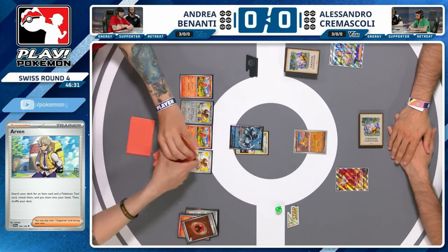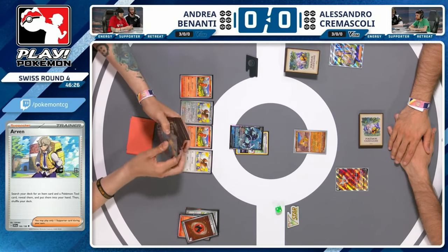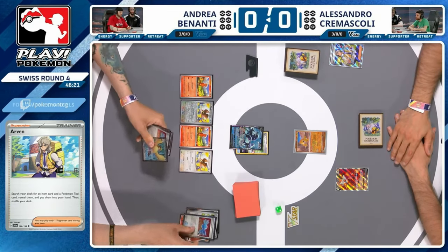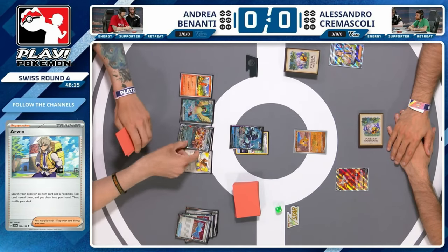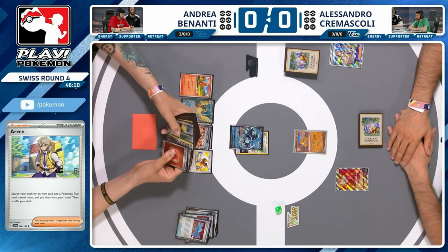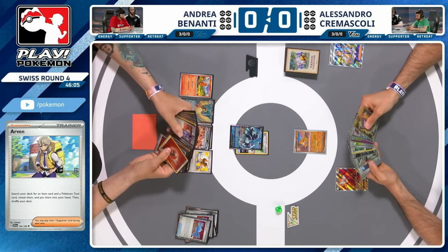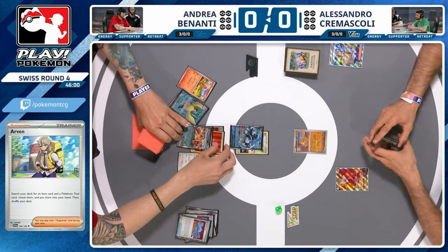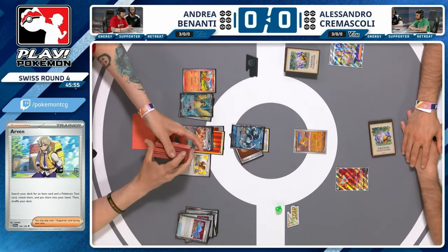Andrea's got Ultra Ball and Rare Candy in hand, probably going to pop off Pidgeot then find the pieces toward Charizard. We're going to see some pressure very early on — Andrea already has Charizard in hand! Amazing opener: you haven't even used Quick Search and you've already got your Pidgeot and Charizard. Evolve up into Charizard, grab free Fire Energy and attach them where you like. Andrea also plays Vitality Band to hit 190, and there's Prime Catcher in hand as well.